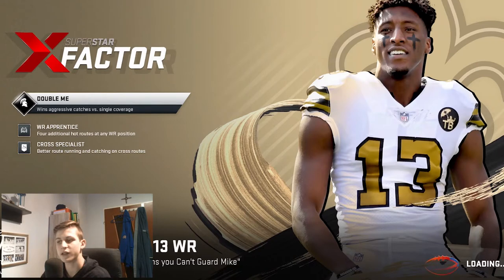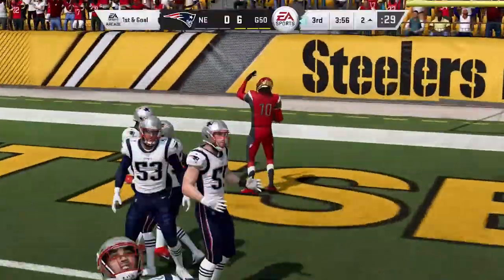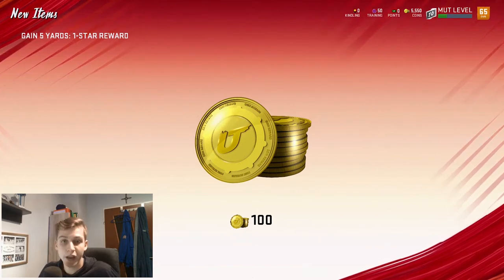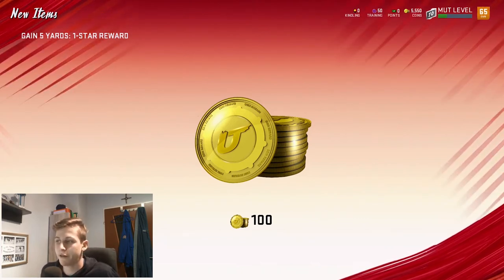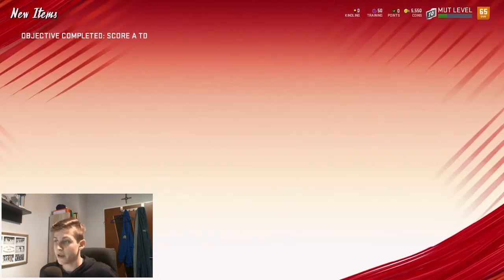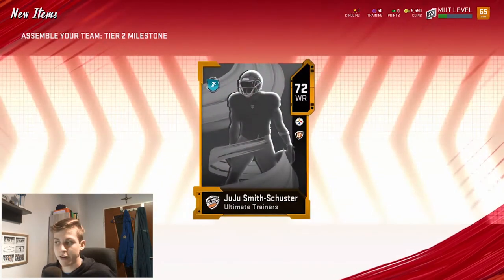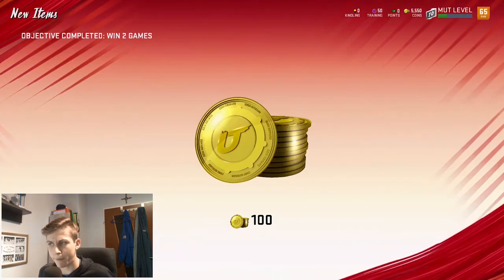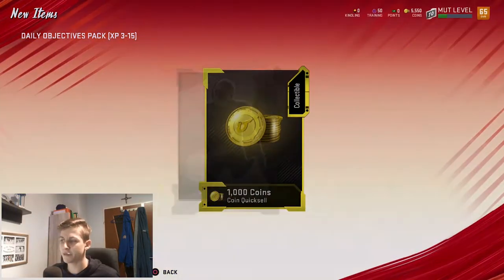The next one says I have to score a touchdown, so I'll do that quickly. After completing these two solo challenges, I get my rewards back on the main Ultimate Team screen. For the first solo challenge I'm getting 100 coins, plus I've achieved a milestone and some experience points. I also completed an objective. For the second solo challenge I get another milestone reward — a quicksale pack, which I can quicksale for 1,000 coins.